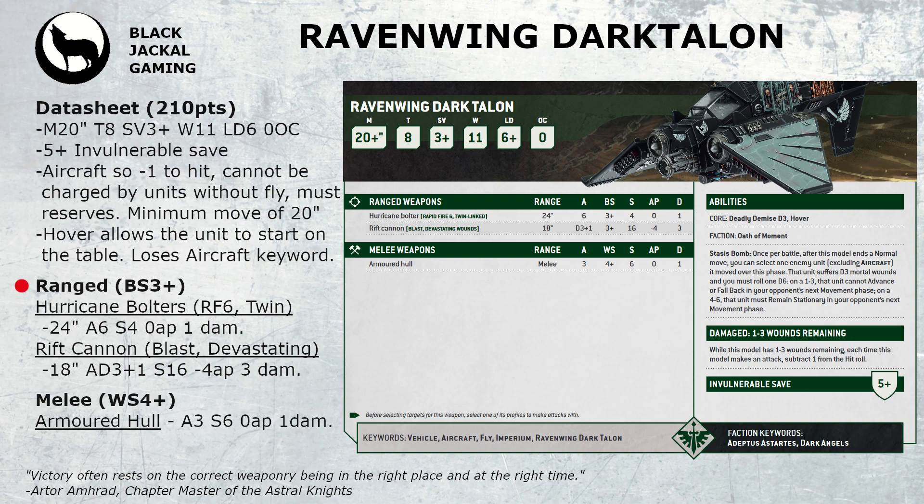For its ranged profile it comes in at ballistic skill 3. It is equipped with hurricane bolters which are rapid fire 6 and twin-linked. They have a 24 inch range, 6 attacks, strength 4, 0 AP and 1 damage. It also comes with a rift cannon. This has the blast keyword and devastating wounds. It has an 18 inch range, D3 plus 1 attacks, a very nice strength 16, minus 4 AP to cut through that armour, and 3 damage.